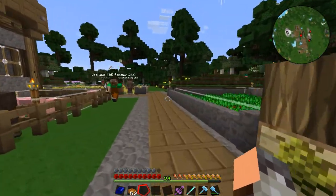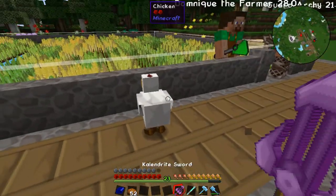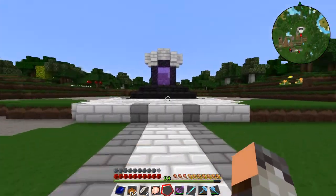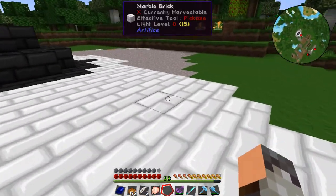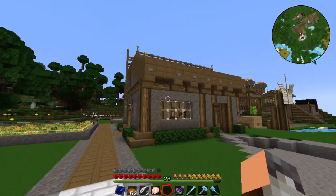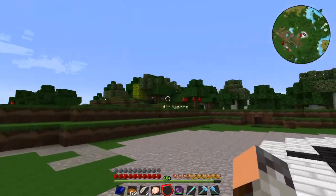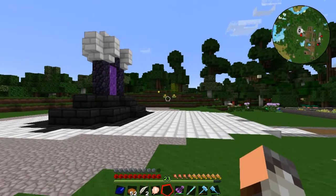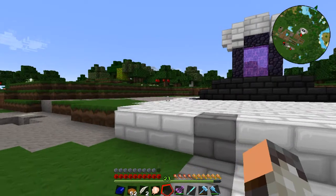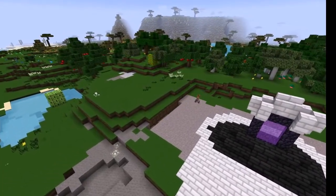First we're going to build ourselves a fort. Over at the nether station I actually tried this before — I built one out of white marble and black basalt stone but it looks really tacky and gaudy compared to the normal stuff. So I'm going to build a guard station right over here that's going to stand guard over the nether station.